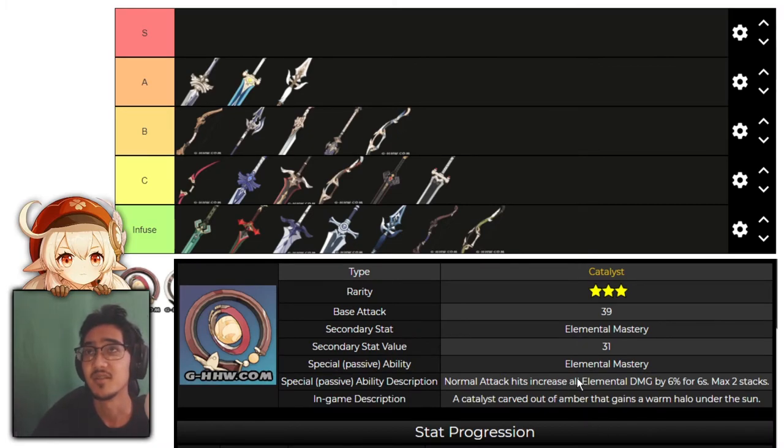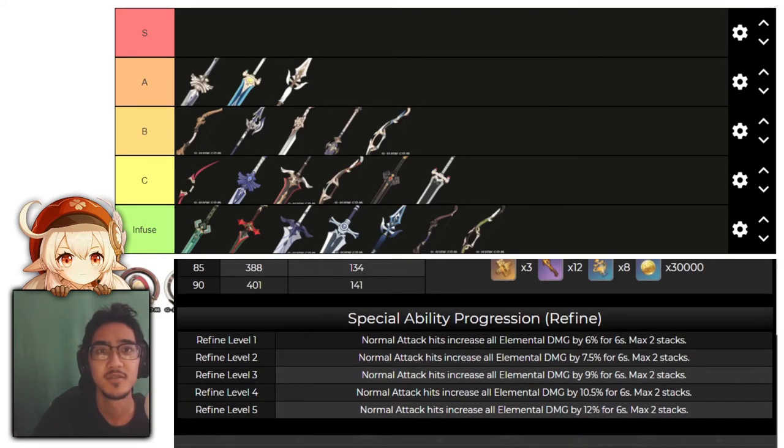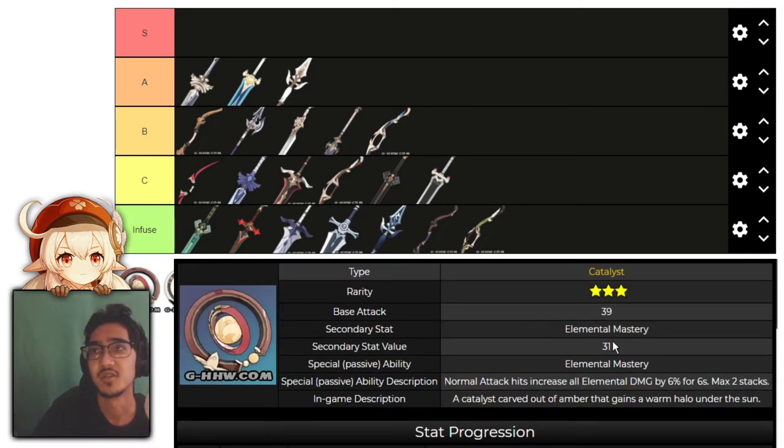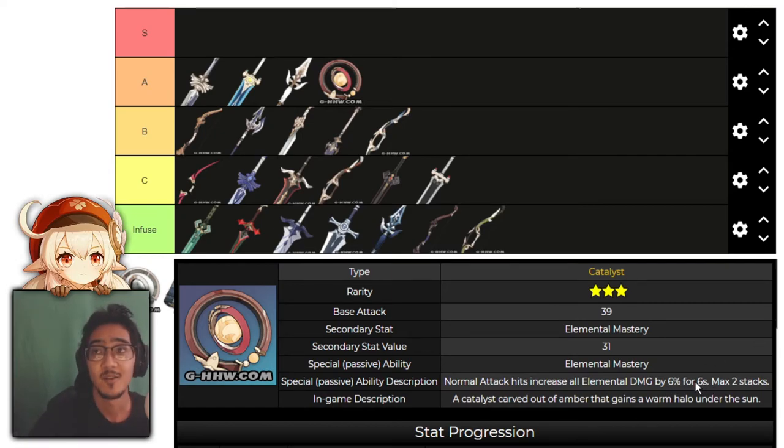Now onto catalysts. First, we have Amber Bead. Normal attack hits increase all elemental damage by 6% for 6 seconds, stacking up to 2 times, going up to 24% increased elemental damage at R5. It has elemental mastery as the main stat. This is a solid A tier. Catalyst users are typically support or utility, so getting that raw increased elemental damage and elemental mastery is really valuable. I'd recommend this for any elemental mastery team or as a starter weapon — for Sucrose especially, this would be great.